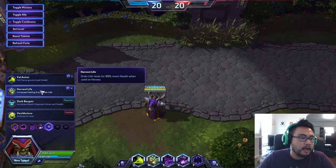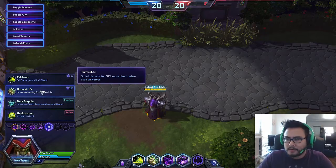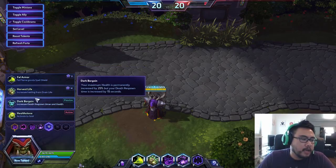Harvest Life: Drain Life heals for 50% more health when used on heroes — doesn't do more damage, but heals you for more. That allows him to trade a little better, especially with Corruption doing damage over time and then hitting with Drain Life so you heal up while the DoT ticks.